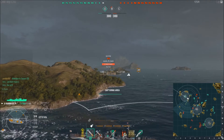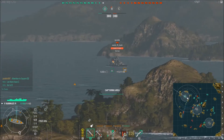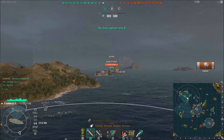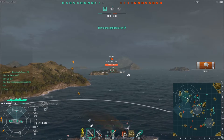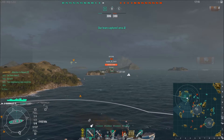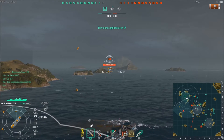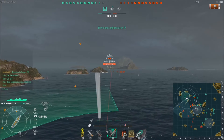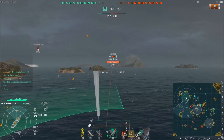Opportunity number one for the carrier — flies his bombers over, doesn't do anything. He should have dropped his bombs on me and dropped his torpedoes on the battleship. Solo-capping A, kind of out here by myself, because the enemy carrier did get the cruiser and the battleship to turn and potentially slow down.